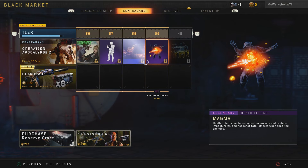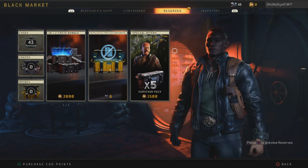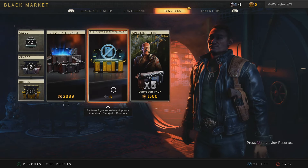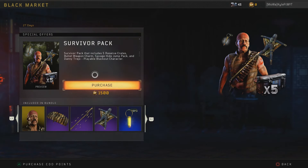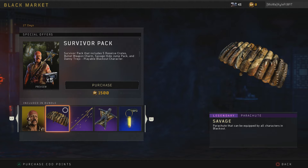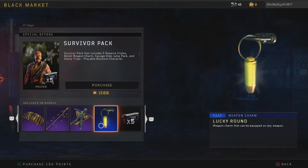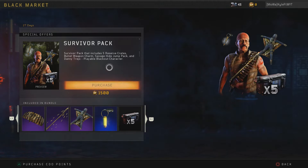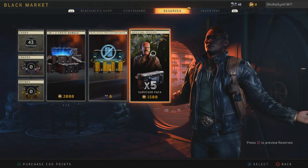So that is the full supply stream — kind of lame, but there are some pretty cool things in there. Not super happy with the Ultra Weapon Bribe at the end but it's not the worst either. They kept the Duplicate Protected Crate, which is really cool — really happy about that. The Survivor Pack features Danny Trejo, which is a Blackout character, along with the Savage Jump Pack and the Lucky Round Weapon Charm, plus five Reserve Crates. For you Blackout fans and Call of the Dead fans, this is a pretty cool pack.